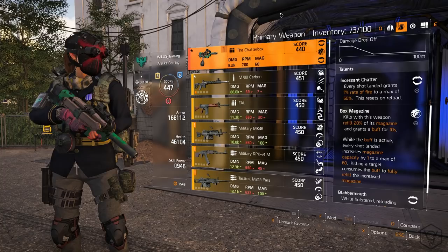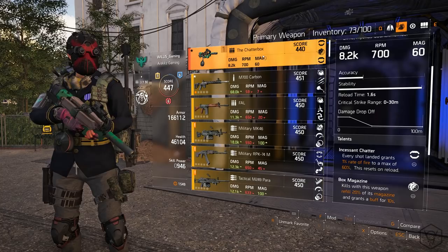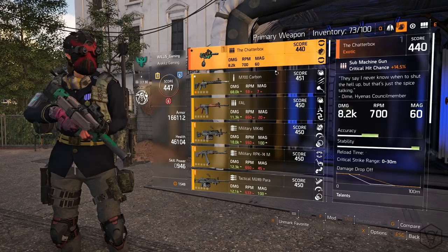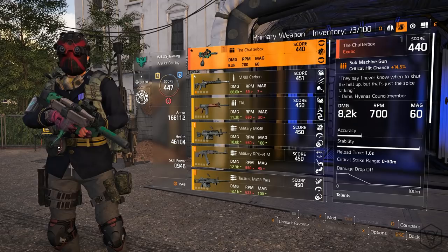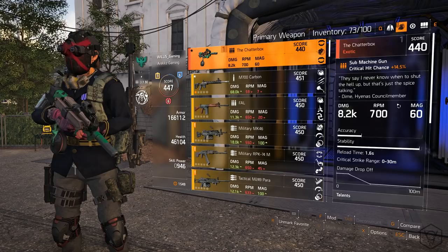Let's get on to this weapon — the Chatterbox SMG. Let's go over the perks and some general gameplay on what it'll be good in. It is pretty much a P90, an exotic P90. If you didn't know, exotic is one above high end, so it's the red tier. They all look unique, which I love. This one has a little gas canister thing that shoots a plume of smoke — pretty cool. We've got 8.2k damage, 700 RPM, 60 in the mag, and a reload time of 1.6 seconds.